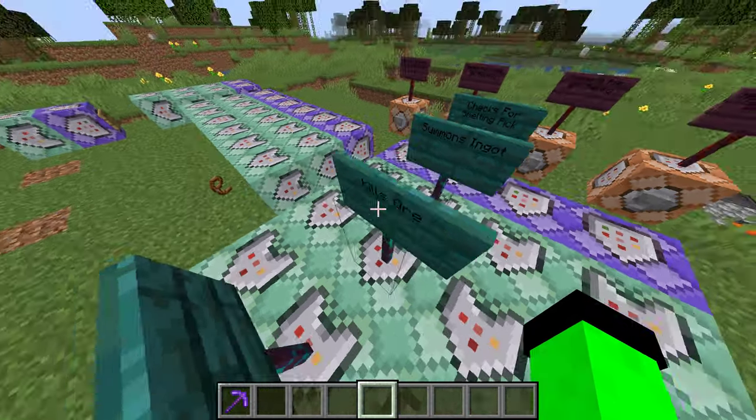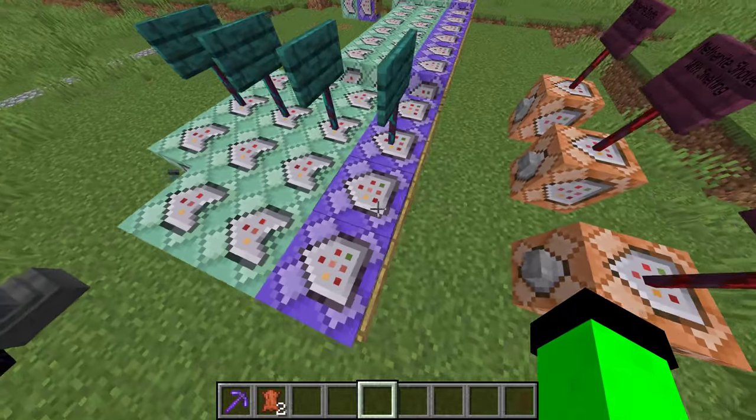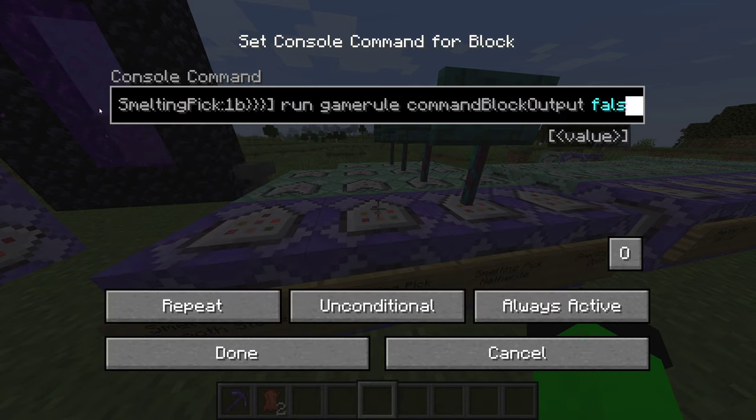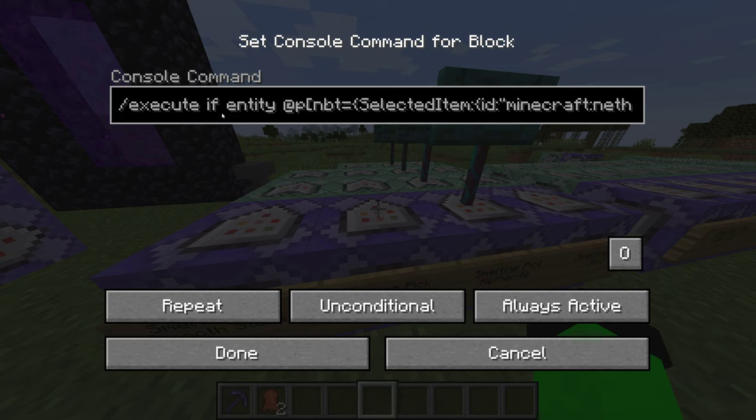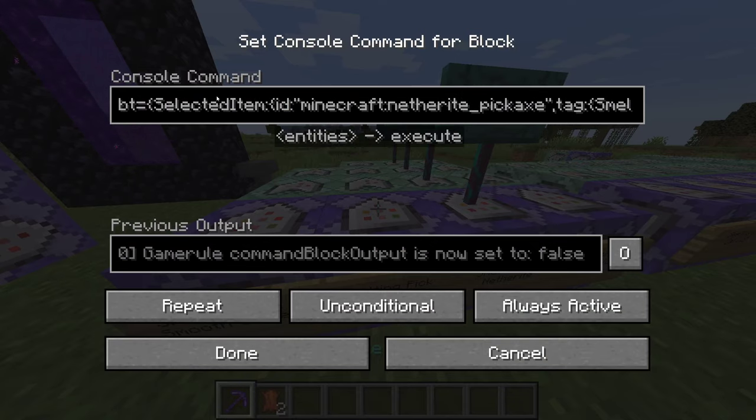So I have comments here — I feel like a good little programmer. This block checks for smelting, this block checks for summoning the ingot, this block kills the ore, and this block summons the XP. This is a repeat command block, always active, no redstone. The chain command blocks have to be conditional — conditional means they only activate when the previous command block successfully activates. So if it successfully detects I'm holding this, it will move on and test for the next command.